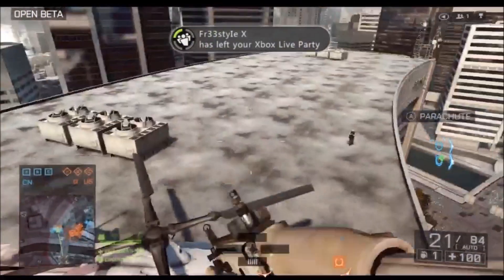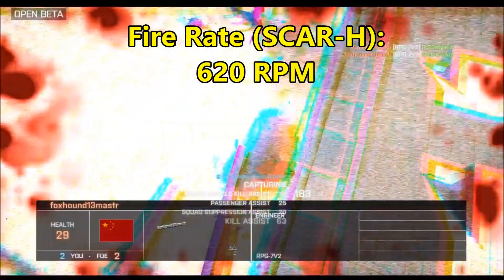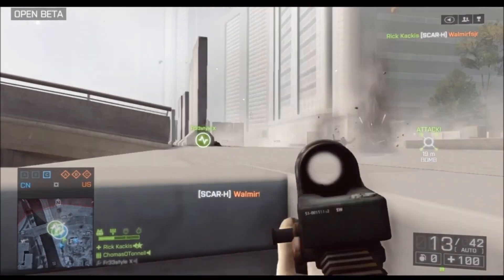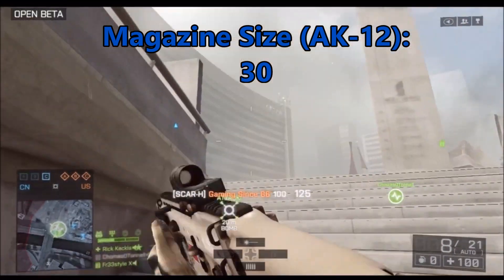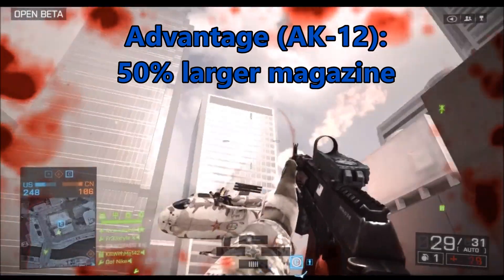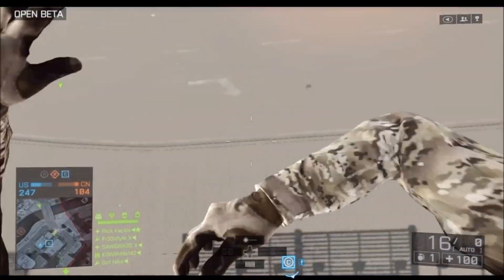The AK-12's advantages lie in recoil. First, it has a slightly higher fire rate — 680 rounds per minute versus the SCAR-H's 620, a 10% advantage. The AK-12 also has a much larger magazine: 30 rounds versus the SCAR-H's 20, a 50% advantage in magazine size. There's also 35% less upward kick for the AK-12, making it much more accurate all around.